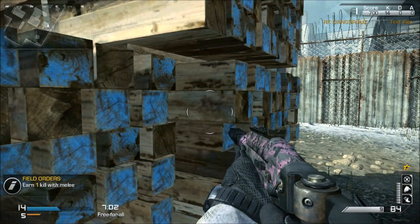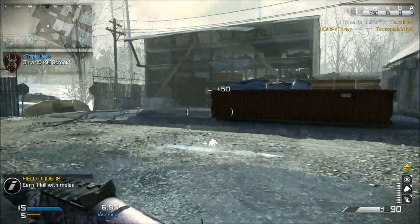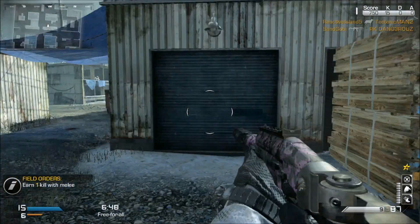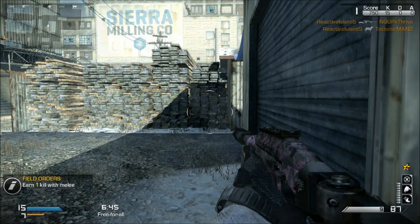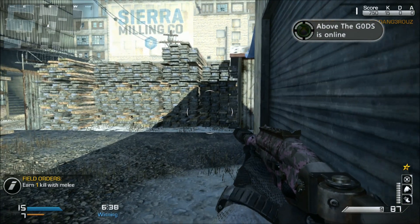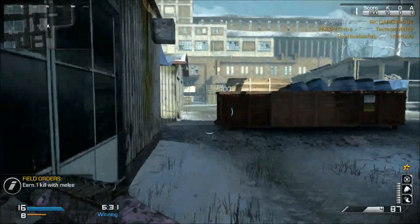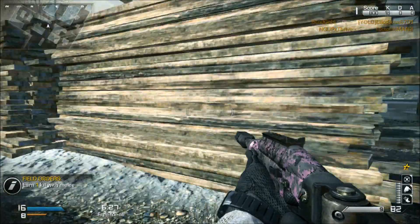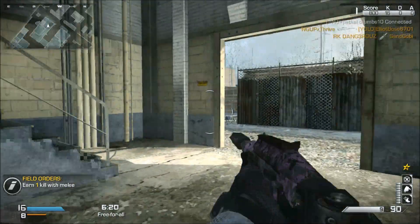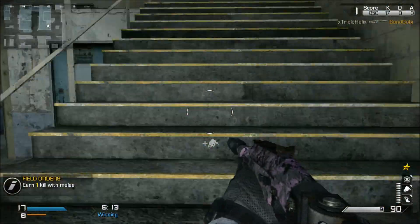The assault rifles are like many SMGs — they're long range laser beams that happen to have really quick movement if you put on the speed perks. What I found myself falling into as my comfort zone was using the AK-12, the ARX-160, and things like Stalker, Quickdraw, and Ready Up — all the perks that allow you to use those guns like they were SMGs. I think it's a little overpowered. They should either reduce the recoil on SMGs or increase their damage over range, which might give more reason to use them over an assault rifle.